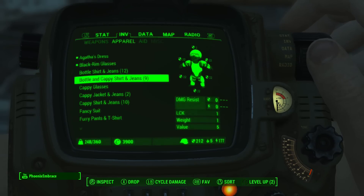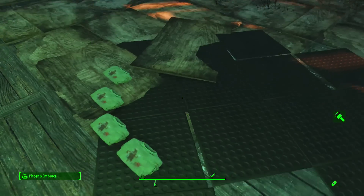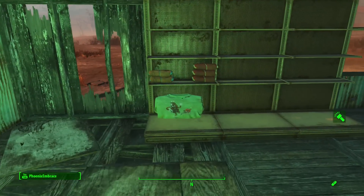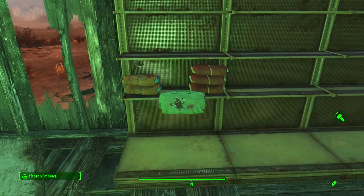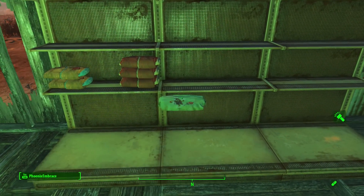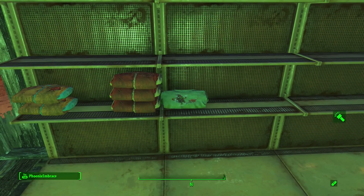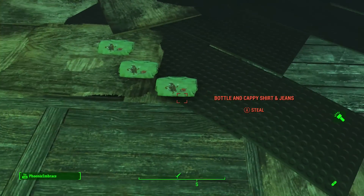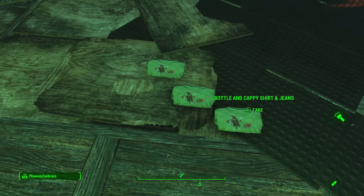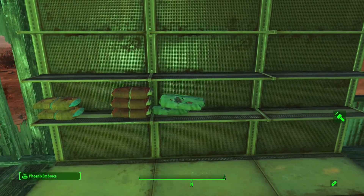We'll see if these are smaller and can fit in that one area right there. Dropped four — let's come over here and grab them. This is the front of it. These are going to be probably too long to go in there, so we don't want to mess up what we've already done. We'll just start going from this side. Oh goodness — that is a stolen item. I did not know that.